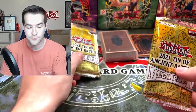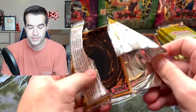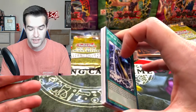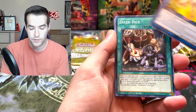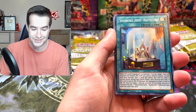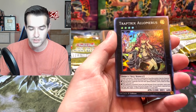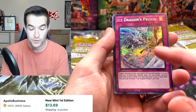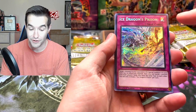Let's go into a couple of Megaton packs. Let's see if we can get that Crossout Designator - I only got two in my arcade, so I really want a third. And also I need another Triple Tactics Talent as well. So let's see if we can pull some of those. There's 18 cards per pack in here, which is a ton. Got the Trap Tricks, Olimaris, Ice Dragon's Prison - we didn't pull this out of our whole case. This is a very good secret rare.